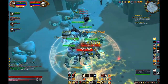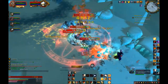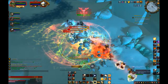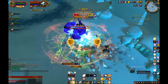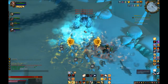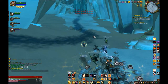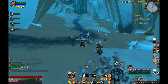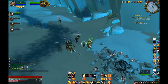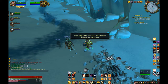Avenger's Shield is a nice move that can be used at long range and should be used on cooldown as well. It can also proc the Grand Crusader proc — if that procs and the button starts flashing, you should use it again immediately. When Grand Crusader procs, it randomly refreshes the cooldown of Avenger's Shield and causes it to generate a Holy Power when used, increasing your Holy Power regeneration.